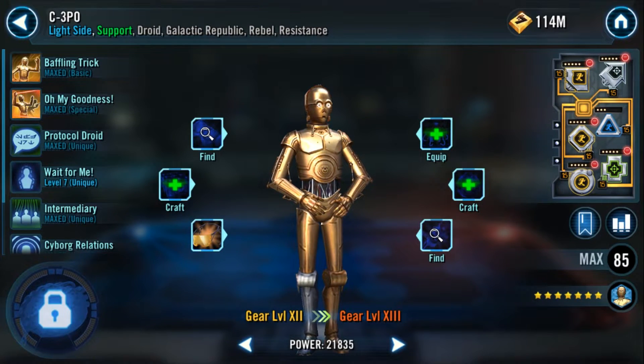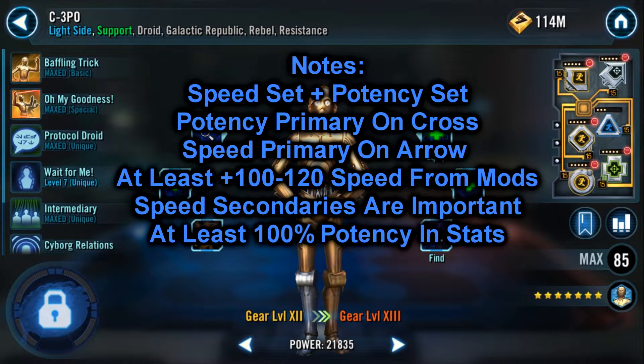Next up we're going to talk about Freepio, who's going to need a speed and potency set. His main focus is going to be speed as he won't be directly attacking. For primaries on the circle and triangle, go with pretty much anything that isn't damage-based and gives you the most speed. Go for potency on the cross and speed on the arrow. For secondaries your main focus is going to be speed, with maybe a little potency as you're going to want Confuse to be sticking on the enemy team.